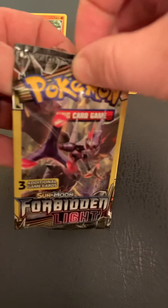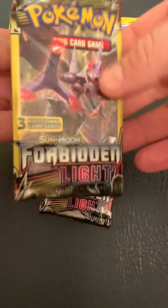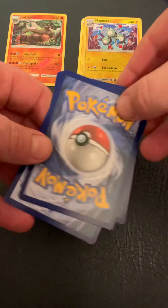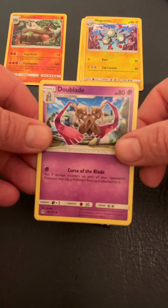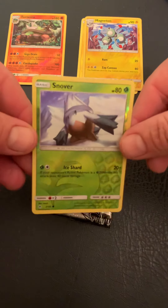And that's only $3 — you can't go wrong. Pack number four here: Skiddo, a Dewpider, and Snover Reverse Holographic.